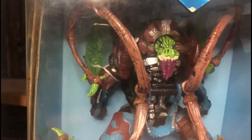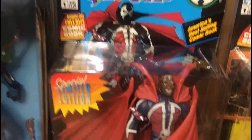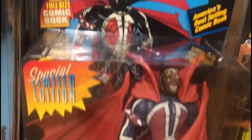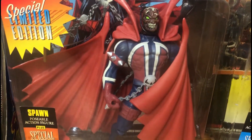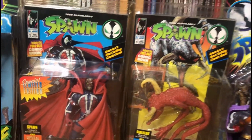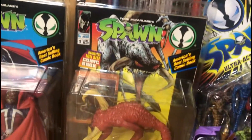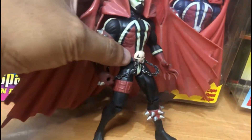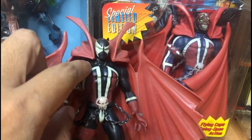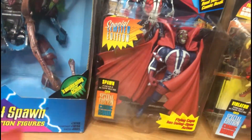Luckily this guy has four wings, so I can give the other two to my original Mutant Spawn. This is Spawn 1 with a comic inside — this is the blue version of the hamburger head, really nice. This is my third Spawn 1. I do own the original but I'm missing the weapon and the neck chain.